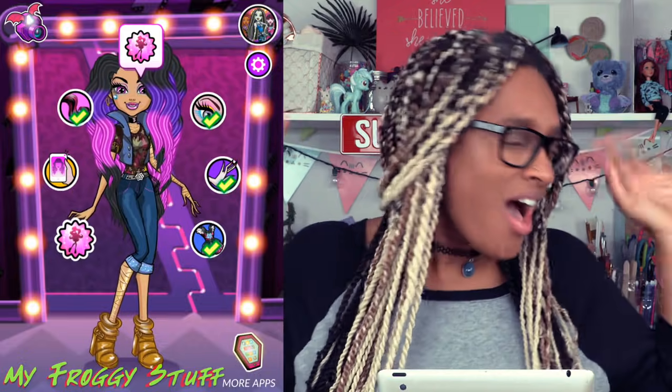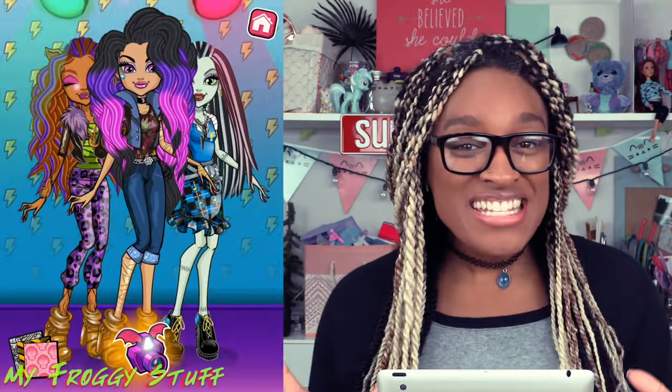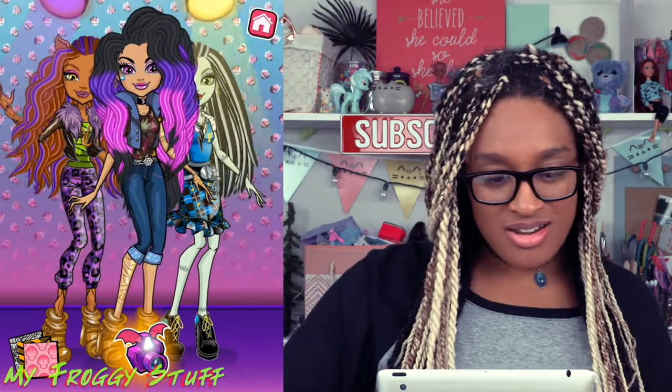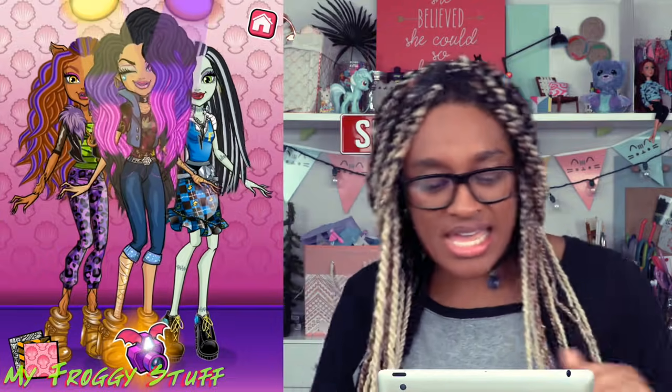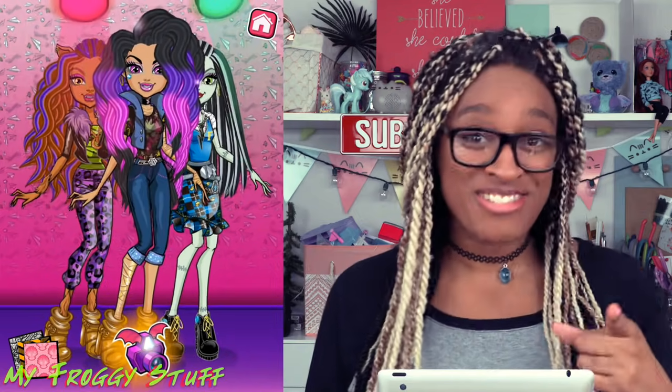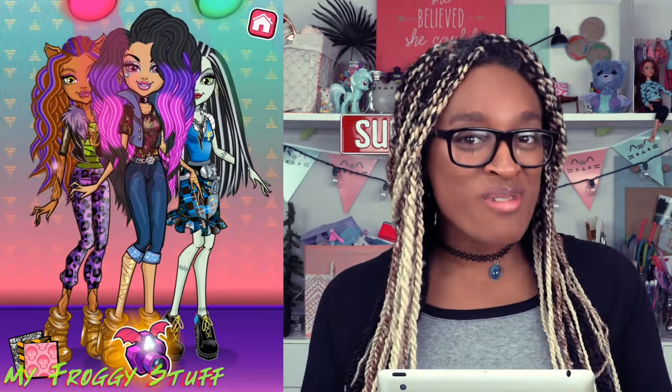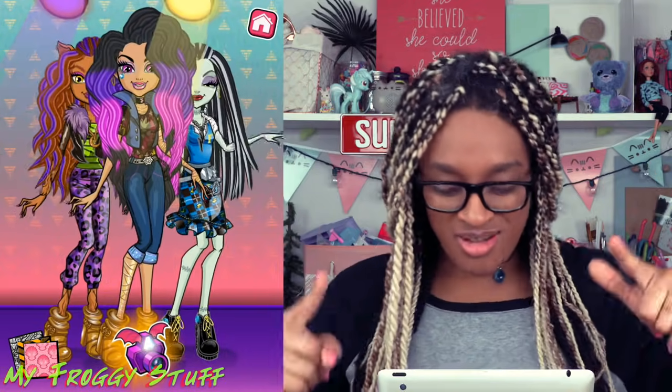Introducing the new Cleo Denial! Now it is time for us to pick the background. She even has some friends that have come over to take some selfies with her, and we have a couple of different options here — some skulls, some little wavy lines, some seashells, purple, paper airplanes. I think they stand out really well with this blue background, so I'm going to go with the blue background. Now we are ready to take our selfies.